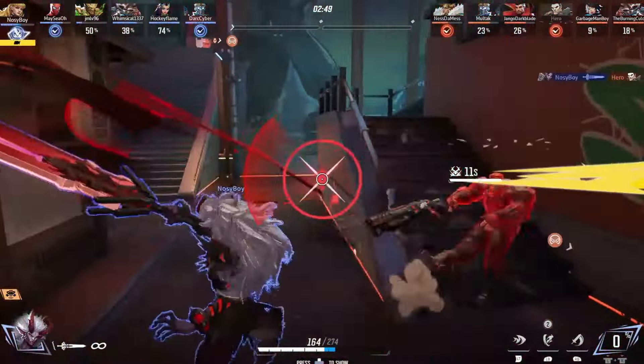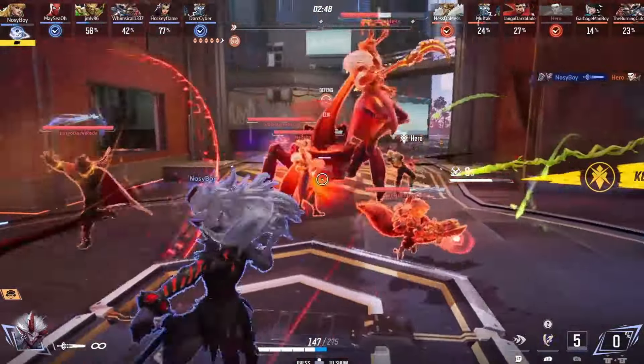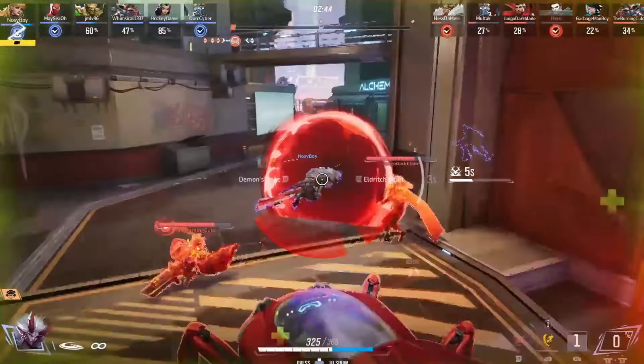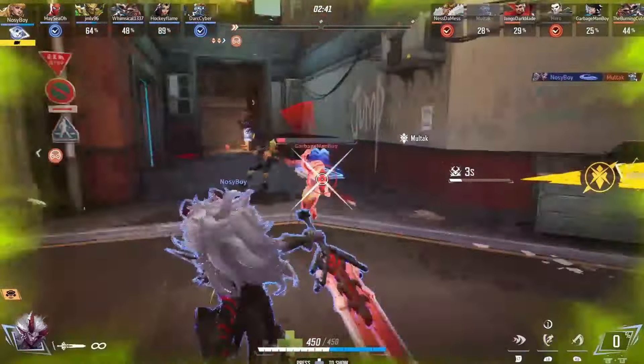If you're about to die and you pop your ult, you're just going to waste your ult and still die. Instead, dash away, hide behind a corner, pop your ult, and portal back into a fight with a juicy Eldritch Whirl that'll give you a ton of shield.